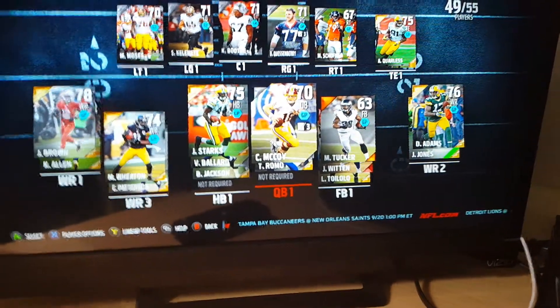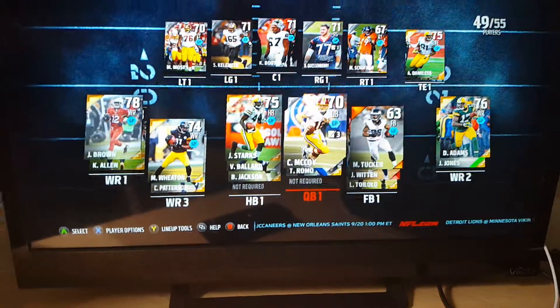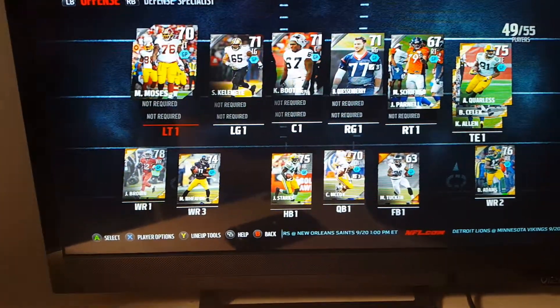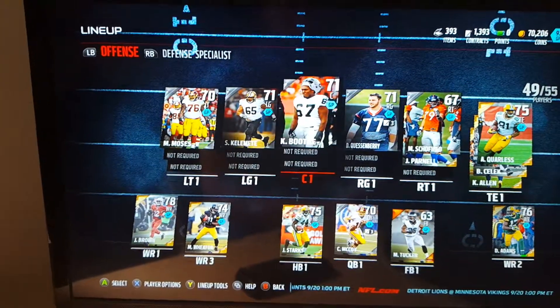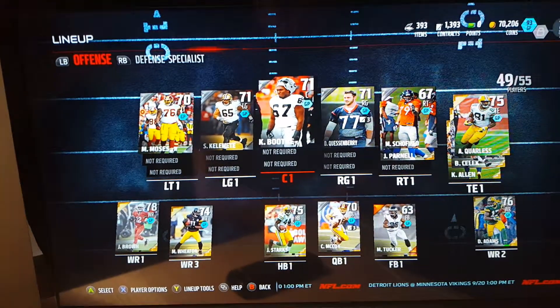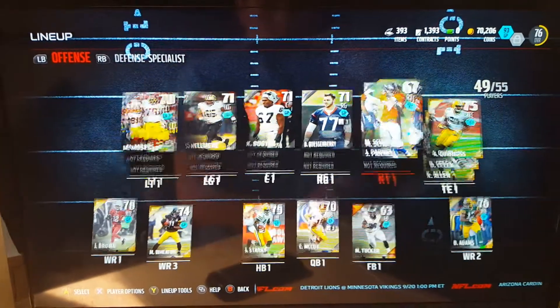Quarterback Colt McCoy, running back is probably James Starks, and then the three players you should think about getting: Morgan Moses — he's plus 15, he's plus 15 and you get him from solo challenges, and he gives you plus 13. Then you get this fullback who gives you plus 8 from solo challenges.